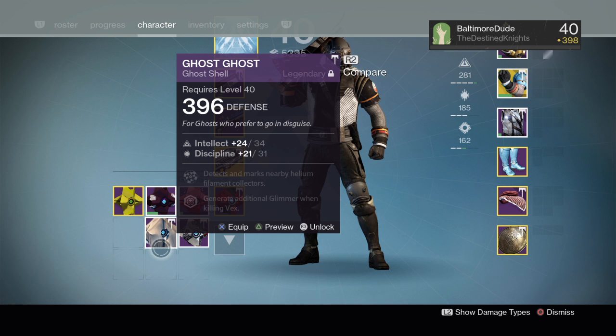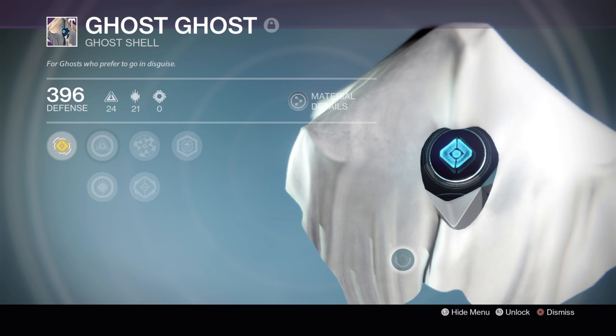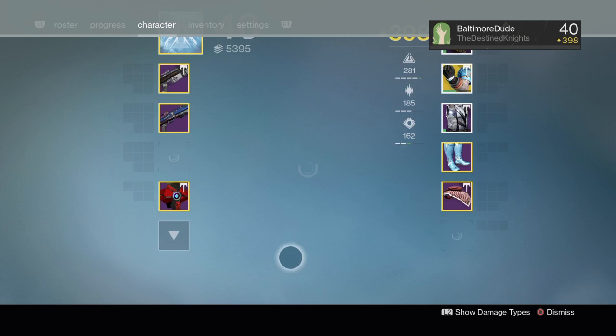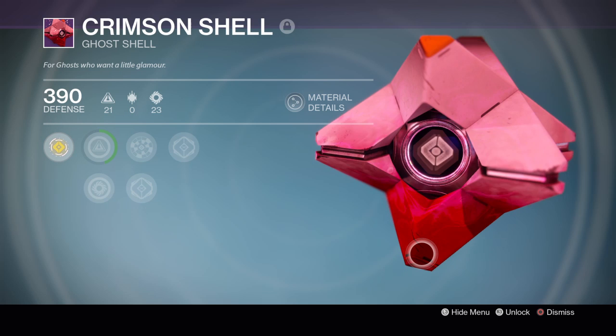I got the Ghost ghost shell, so it could be super cool. Then I realized they made the ghost sheet a mini skirt — my ghost is a freaking whore. Okay Bungie, you made my ghost a whore. Let's see if we can look up at the skirt — we can't. Let's just imagine there's no one in the tower.